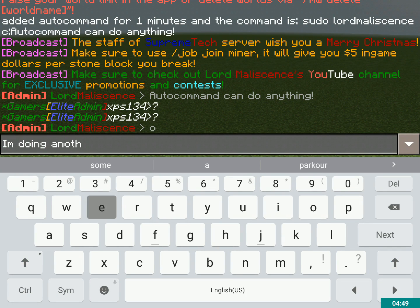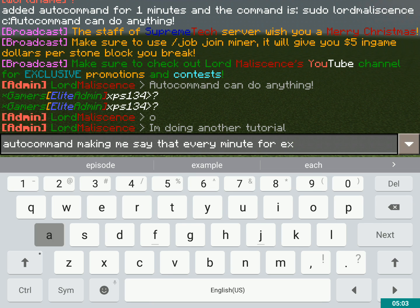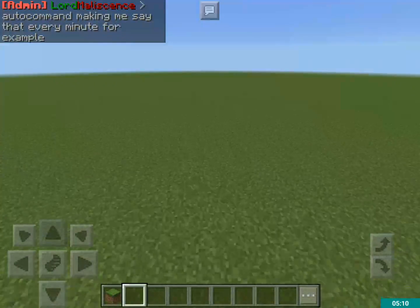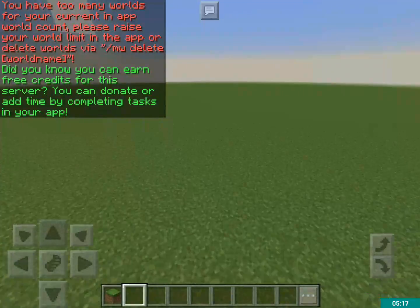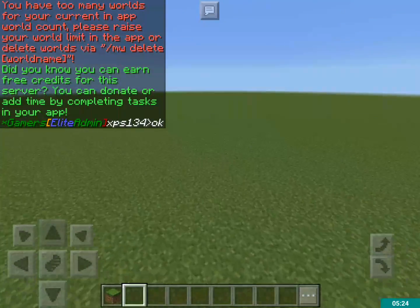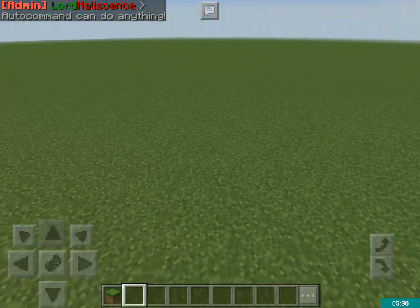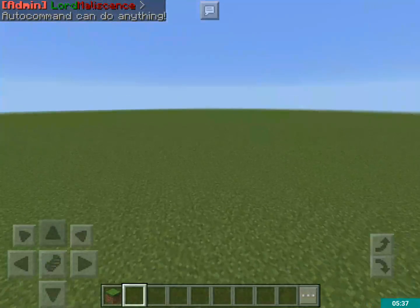I'm doing another tutorial — for real. Auto command is making me say that every minute. For example, in about 30 seconds I will say 'auto command can do anything' again. Let's wait... okay, I was a little bit late on that one, but yeah, that's basically the idea.